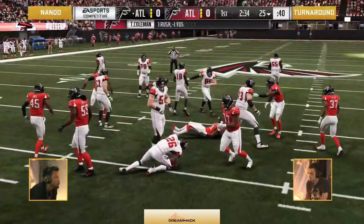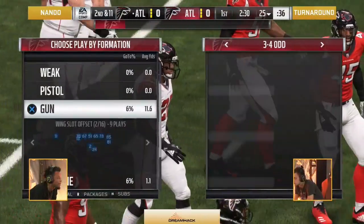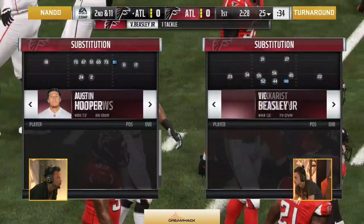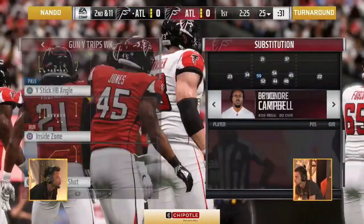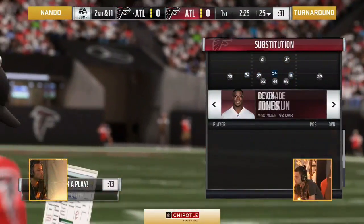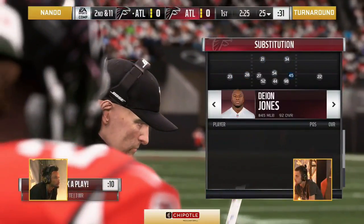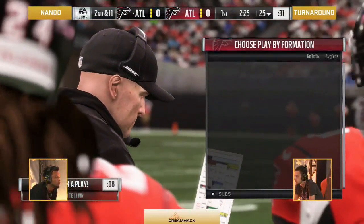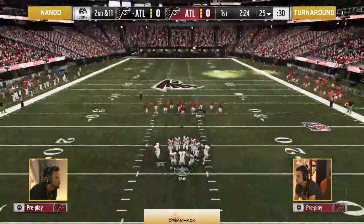Big hit. Coleman broke the first tackle, looking like he's going to be dancing down the field, and Big Beasley comes up and goes, not so fast. Nando, you saw on the last play he was able to get down and protect the ball carrier, not trying to get greedy. This time, doesn't even get the opportunity — the defense was in the backfield so fast. Big hit stick right there from Turnaround. Now Nando's got himself in second and 11.